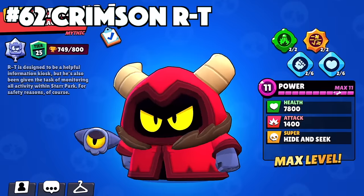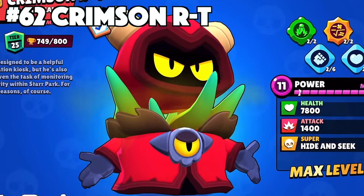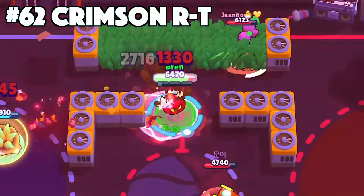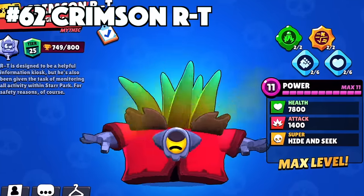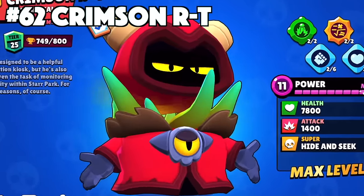RT's best skin is Crimson RT. Another brawler with few skins to choose from, so no argument with Crimson RT. This was his Brawl Pass exclusive skin and it transforms RT into something totally different looking. He even has the eyeball in the middle of his chest with matching yellow eyes, making him look so vicious.